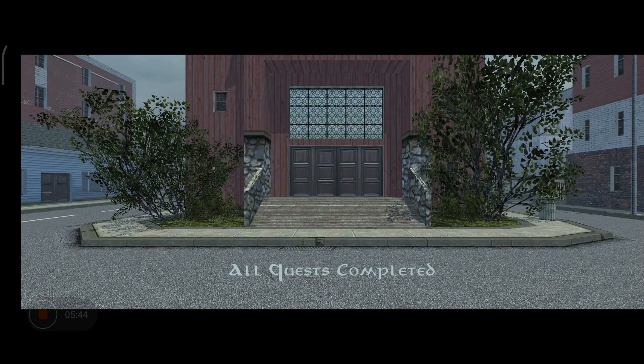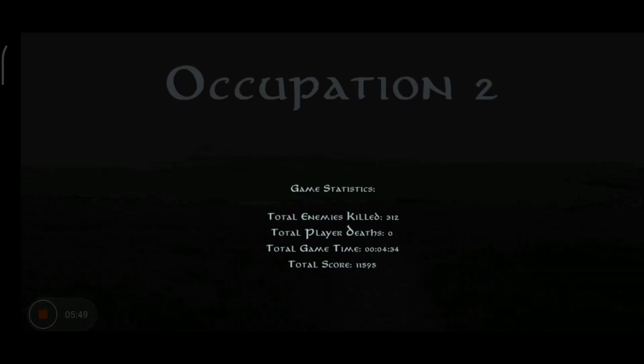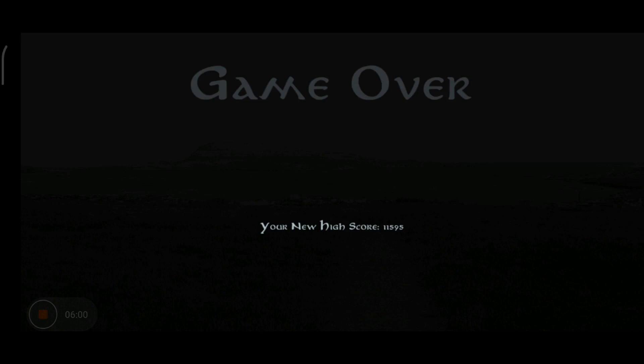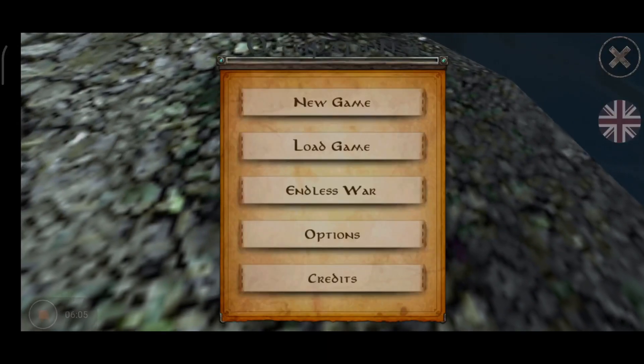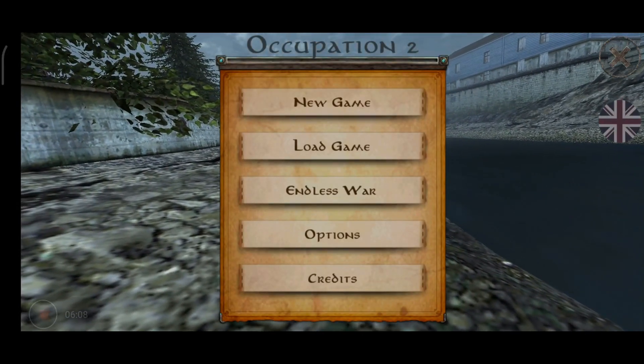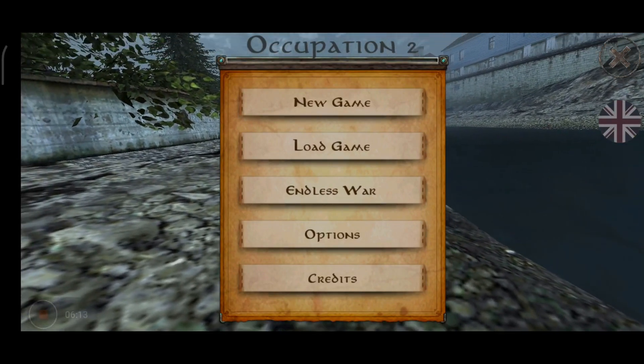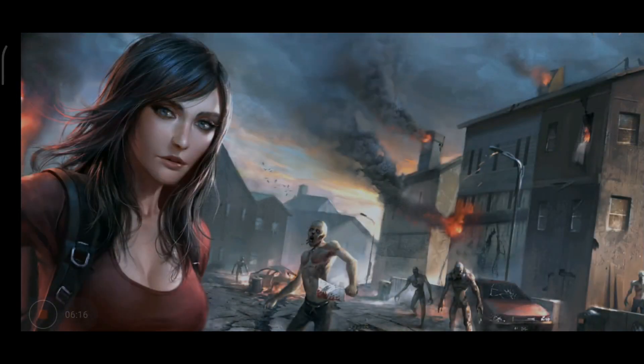A few moments later — there it is. You must get this 'All Quests Completed' screen, because if you don't get that screen, you will not unlock Endless War. Here's the game statistics, and here's the high score — basically your money. But the most important thing: voila, there is Endless War, the thing you were looking for! You basically just need to beat the game.